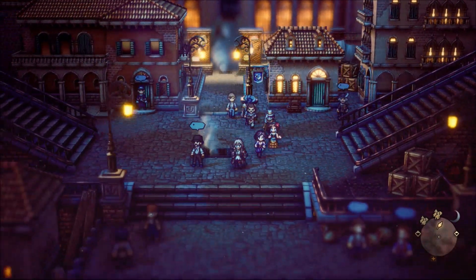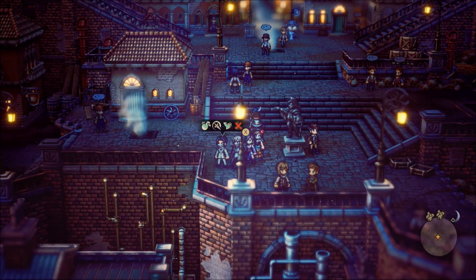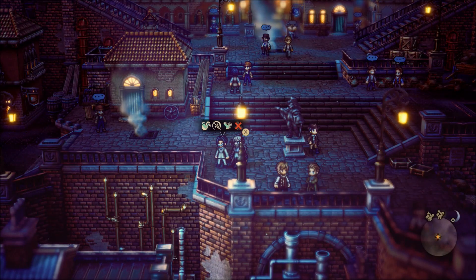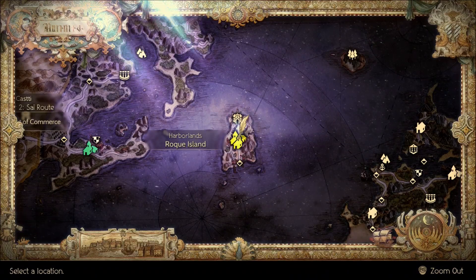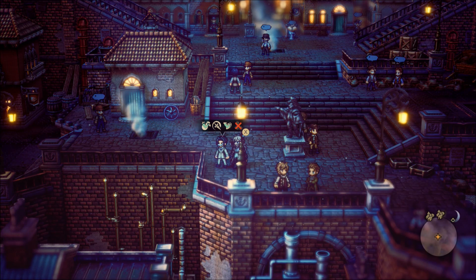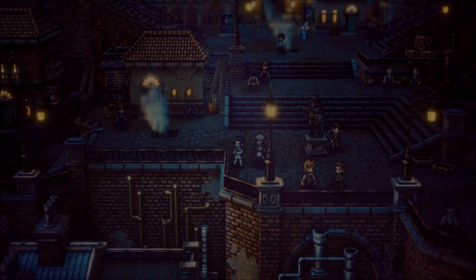Hello everybody, welcome back! I've got another quick Octopath Traveler 2 video for you. This time we are doing the side quest 'Thurston and Floyd's Next Chapter.' This one's actually pretty easy. It's located on Rock Island. Keep in mind you have to have Partitio's final chapter done in order for this quest to become available.